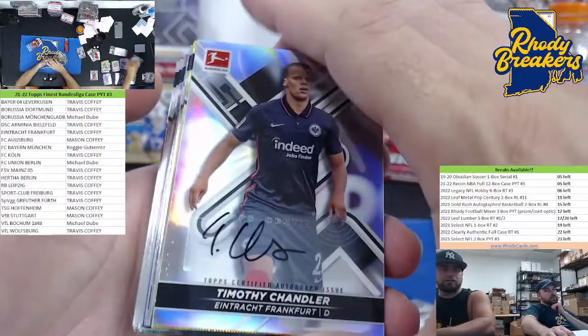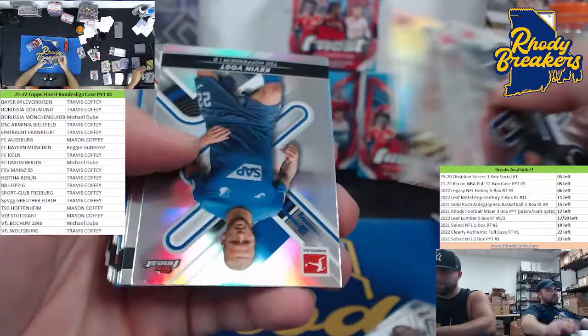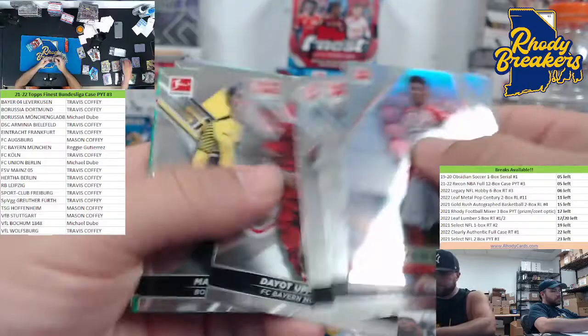Union Berlin — that's Doobie, boom! Timo Baumgartz out of 50. Any supers? No, these are auto. Timmy Chandler, former US player, Frankfurt. Another Dortmund — not the guy you want. Malin — this is the guy that signs in the blacking. Zoller, Hergota, Hector.